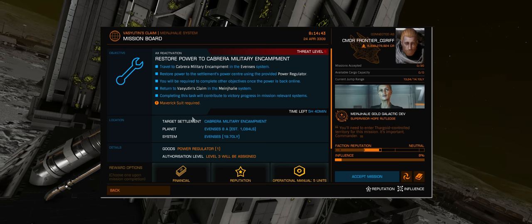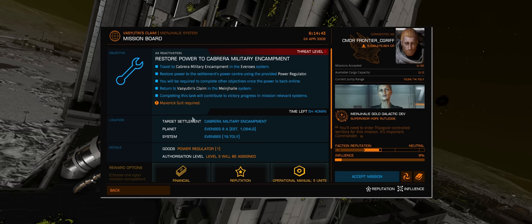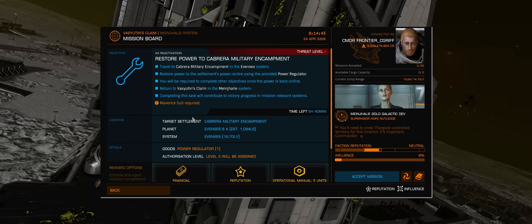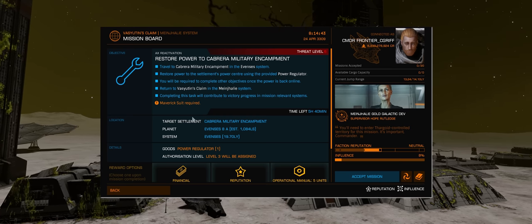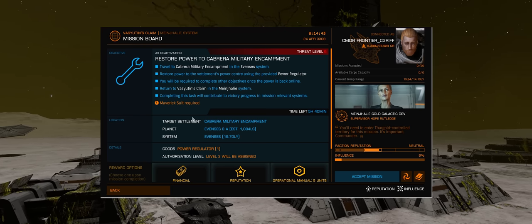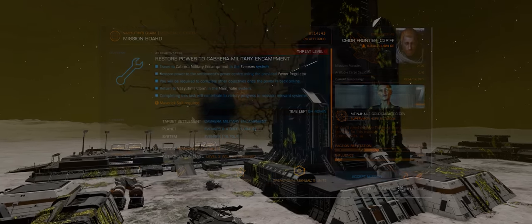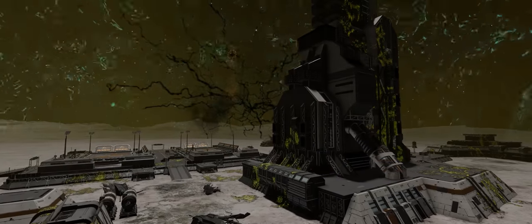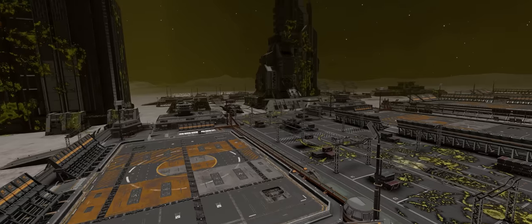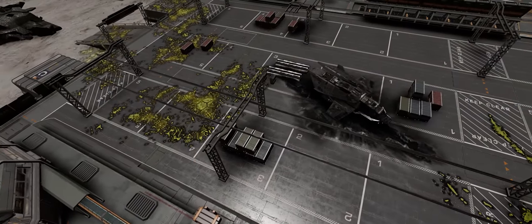Next we were shown a new Odyssey surface mission variant arriving in update 15. The mission is a version of the settlement power restore missions we've become used to, but with a couple of important differences. The ultimate goal is to recover important items from settlements abandoned after their system was overrun by Thargoids. Once power is restored using a supplied power regulator and appropriate security access, there will be other tasks required before the mission can be completed — such as collecting a specific item or retrieving data from a data port — invariably involving moving between buildings.